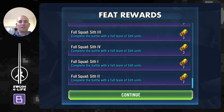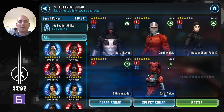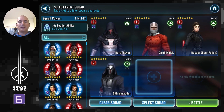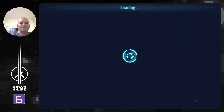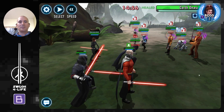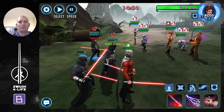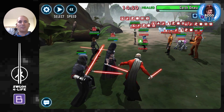We now have one more feat — the undersized one. I'll just bring exactly the same team and take Talon out. All right, here we go — let's just get Fear going.